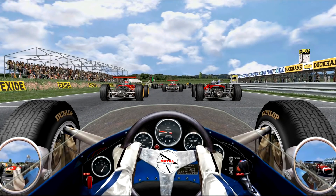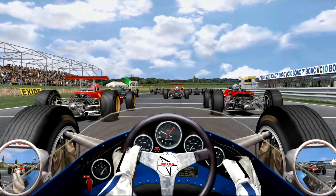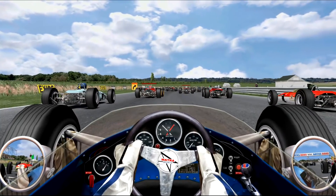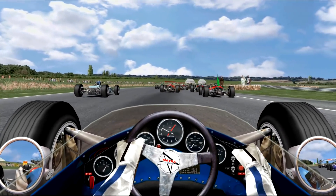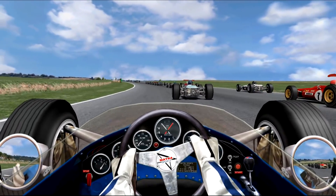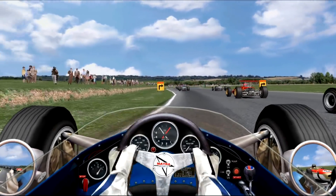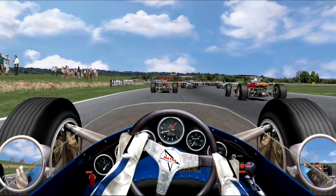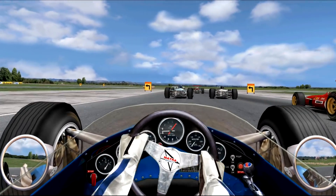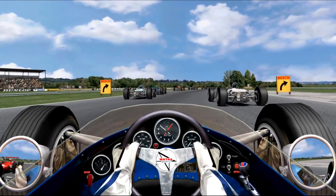On the grid here at Thruxton, a couple of Ferraris in front with the high-mounted wings — 1968 in its prime. Flag is up, down, we're underway. Quick flag release there, trying to get a good run off the line, bogging down a little bit in second gear. We'll head into the first corner tentatively and try to throw it up the outside. One of the Ferraris dips in front as we get into fourth for just a second, then back down to second for Campbell — a really tight right-hand corner — making a couple of positions as everyone gets bunched up.